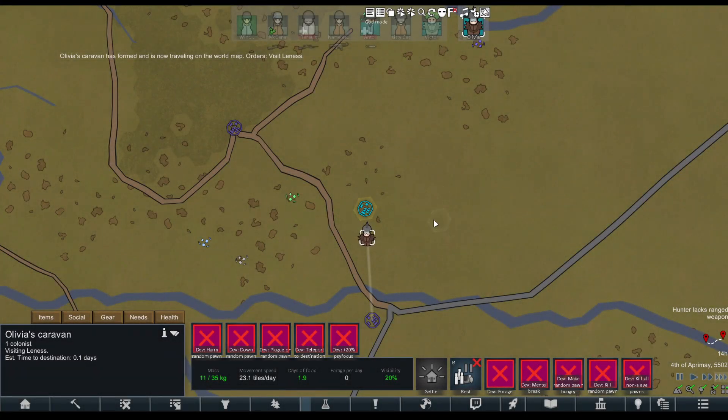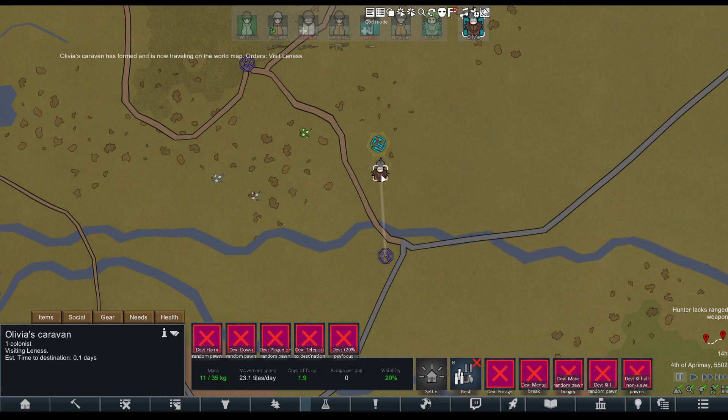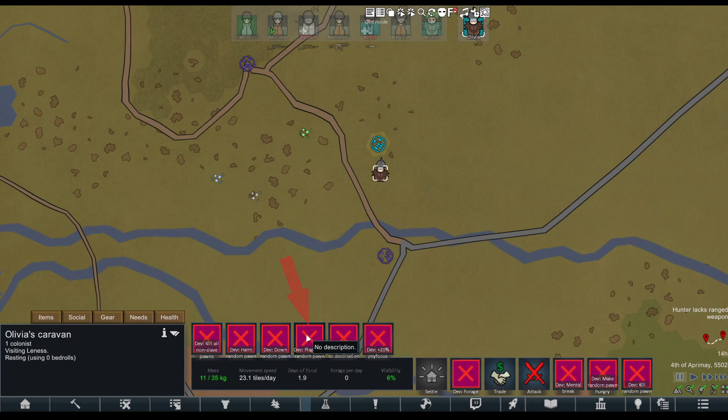Alright, our caravan is made. They are already on their way. However, we want to teleport them, so we select our caravan, we select teleport to destination. Unpause, and they're instantly there.